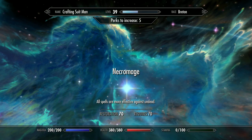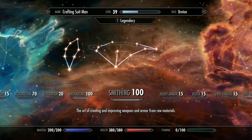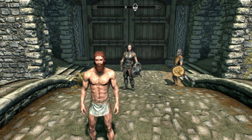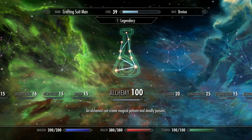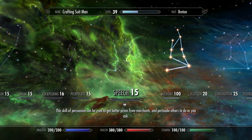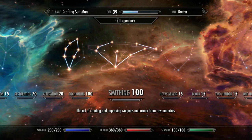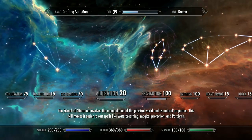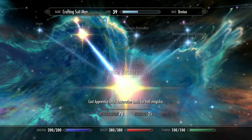I'm going to make speech legendary — we don't need it anymore — and this will free up enough perks to get Necromage, the last perk in enchanting, and almost fill up the smithing skill tree. That concludes the skills. To recap: fully perked alchemy tree, speech was at 100 but made legendary, smithing at 100 with almost all perks, enchanting at 100 with left and middle fully perked, and restoration taken to level 70 to unlock the Necromage perk.